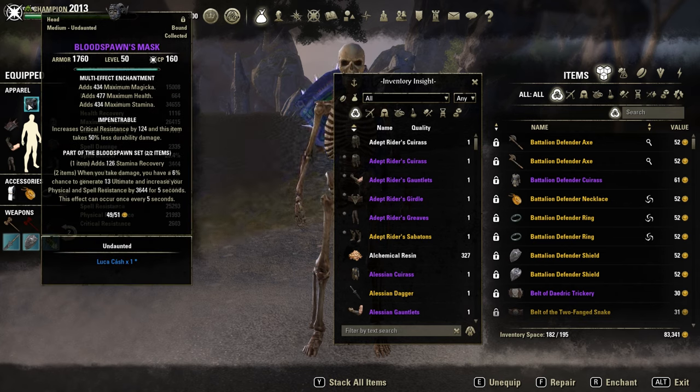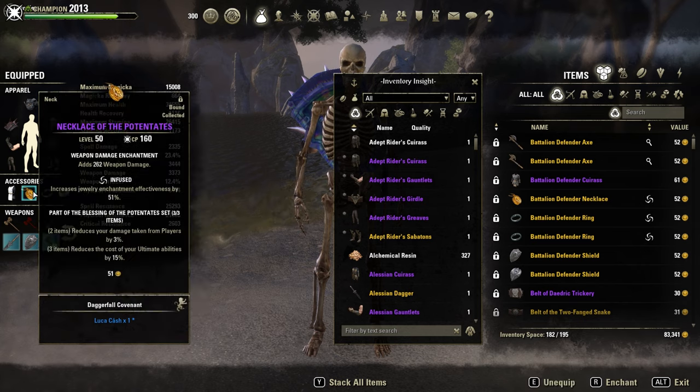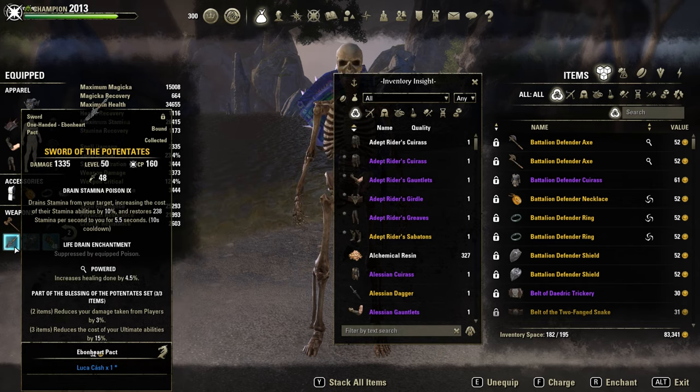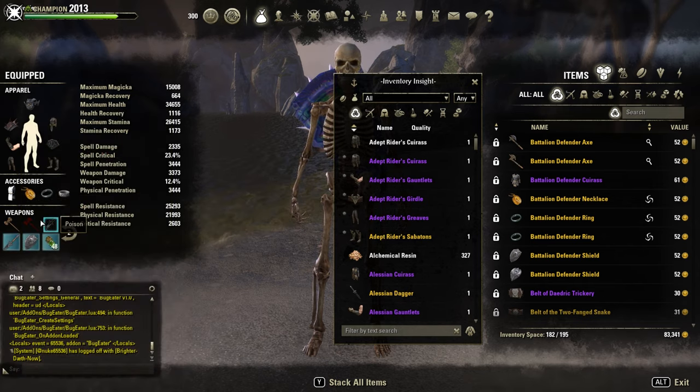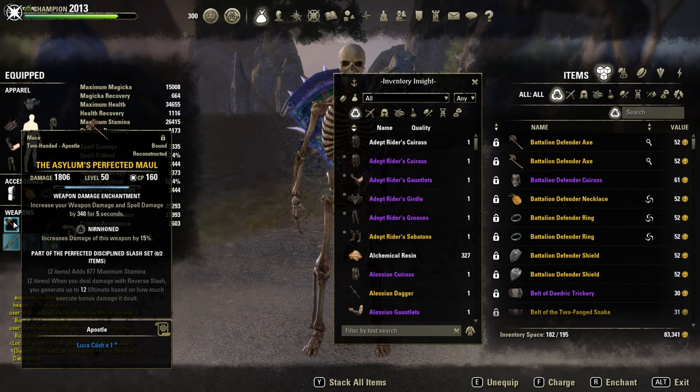Bloodspawn for another 13 ulti points. On the jewelry, one Malakath for extra damage, one Trainee, and Potentates three times on the back bar with a necklace. Sword and Board to reduce our ultimate costs by 15%. And on the front bar, the Asylum Maul for another extra ulti regen if the enemy is below 50% and if you use Reverse Slice or Executioner.